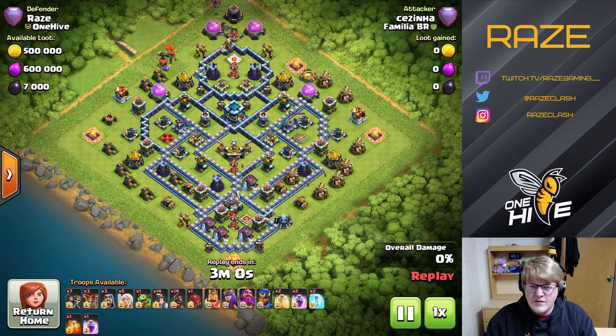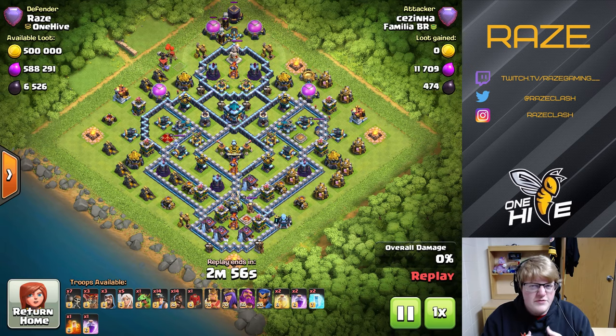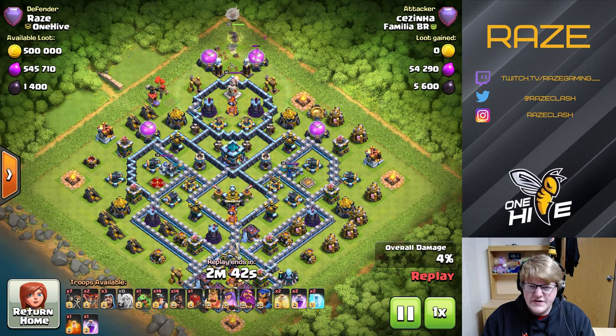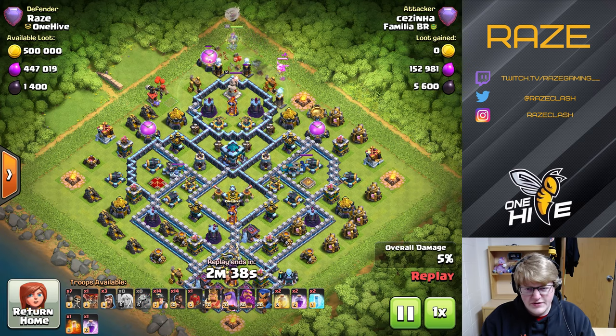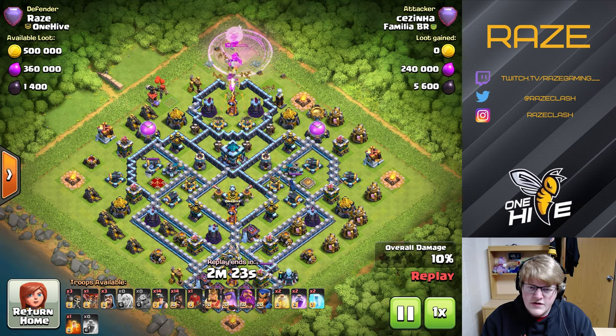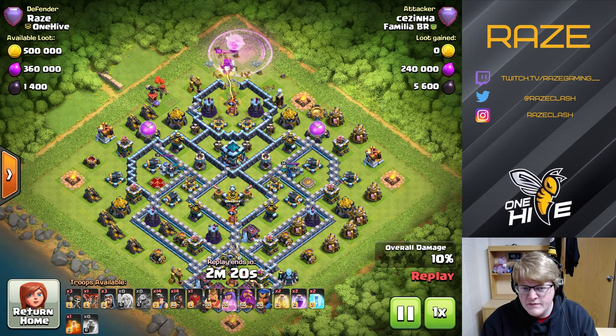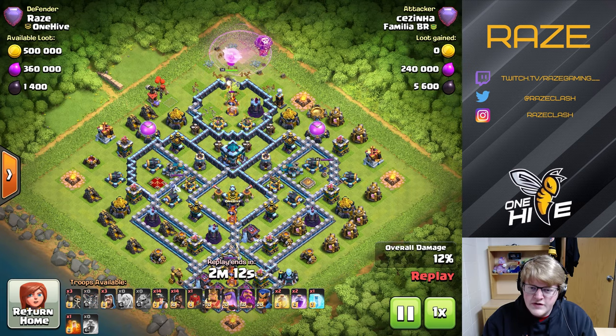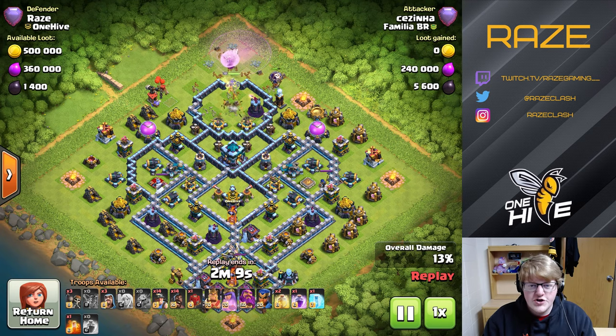Next up we have the hybrid army. This attack comes pretty close, but it was the only hybrid attack against me in a couple of days — very interesting, because hybrid is my favorite army at the moment as well. He finds the Tesla farm pretty early, which is good; he won't have to deal with that with the miners. He's probably going to wall break in and try to get the Inferno Tower. He does get the wall break and the queen goes in. He even gets a very good freeze on both the X-Bows. He's going to be able to get the Town Hall with the queen charge, but let's see what goes wrong.